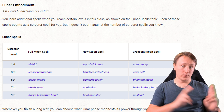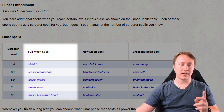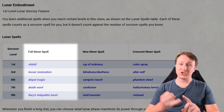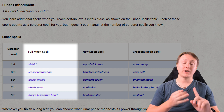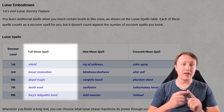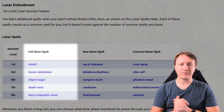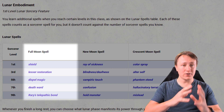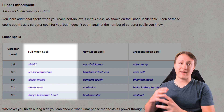When you are in your full moon phase, you get access to Abjuration and Divination spells — specifically Shield, Lesser Restoration, Dispel Magic, Death Ward, and Rary's Telepathic Bond. Full moon is all about Abjuration and Divination spells, and like the other phases, they focus on specific schools of magic.